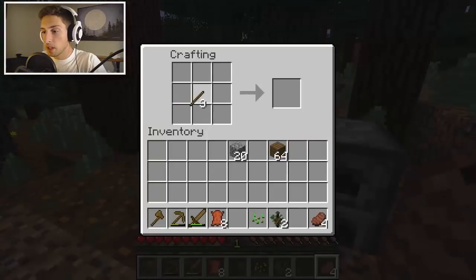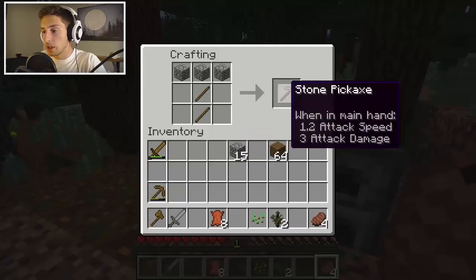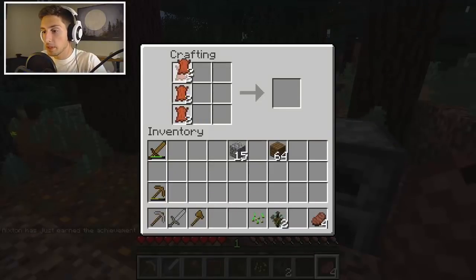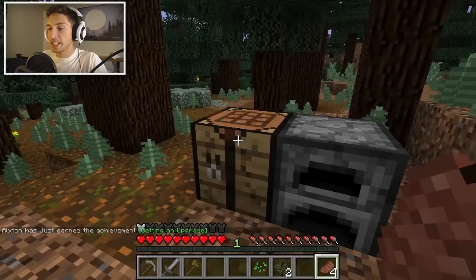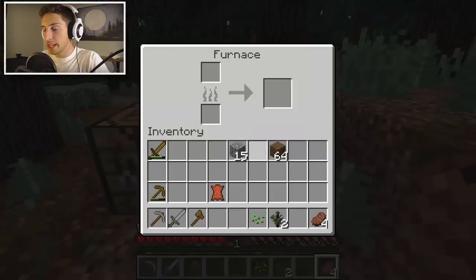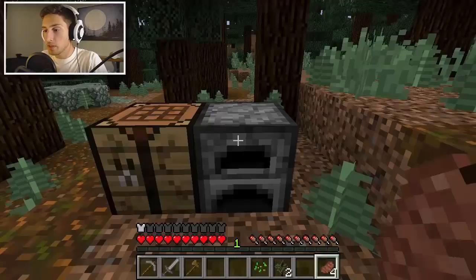I think it's time to upgrade ourselves to a stone sword because we're going to have to kill off these animals much quicker — it's easier to do stuff with stone swords as you upgrade. Let's make ourselves some pants. Leather pants will do the trick. This is actually the first time I've ever used leather armor, I think — it's kind of crazy.